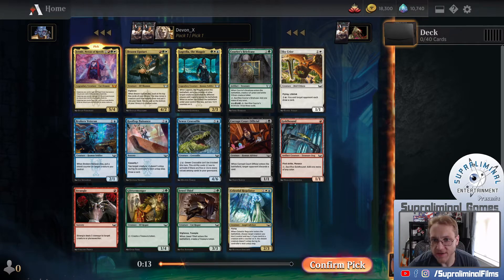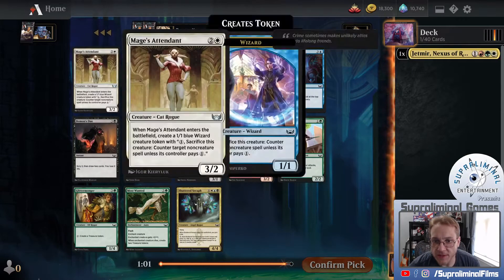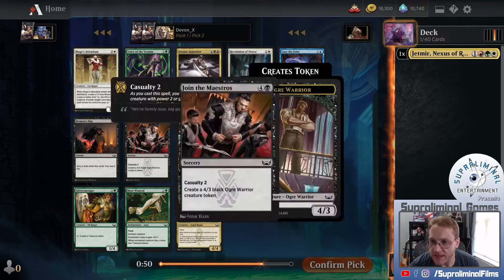Strangle won't wheel. I don't know what we're going to get out of this set. Brazen Upstart would obviously be good for color reasons, but we'll see what we can do opening Jetmer as our first pick. Let's follow it up with a Mage's Attendant. When it enters the battlefield, create a 1-1 blue wizard creature token, then sacrifice this creature to counter target non-creature spell unless the controller pays one.